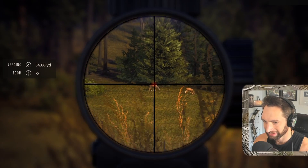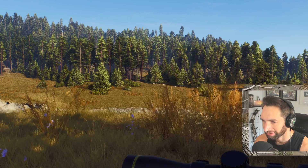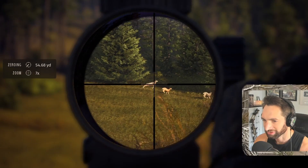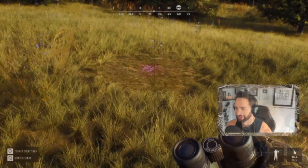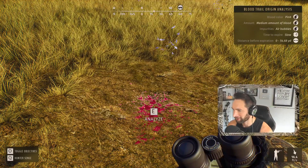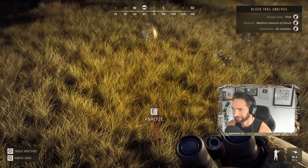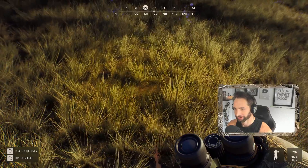We're going to check the hunter sense — zeroed at 200 yards we're going to get pretty much no bullet drop. That buck is just a little bit behind some brush but that should be good. Smoked him — what a nice shot! That buck shouldn't go far. Right there is exactly what we're looking for — bright red blood, going to be pink, full of air bubbles. That thing shouldn't be going too far now. We've got some more blood over here — this is super super cool.